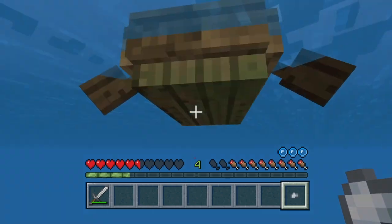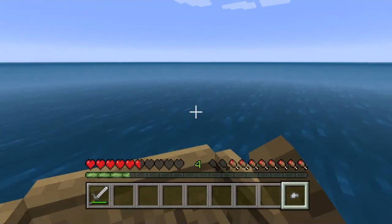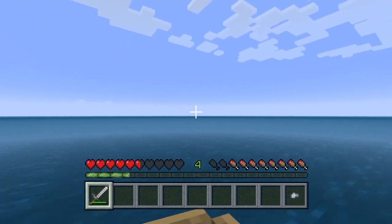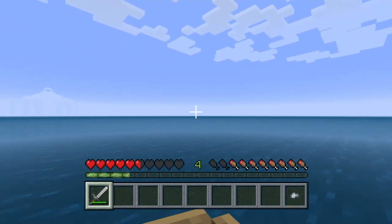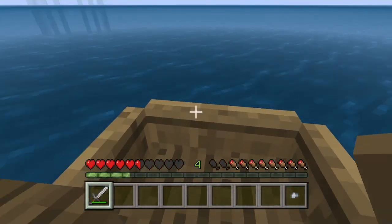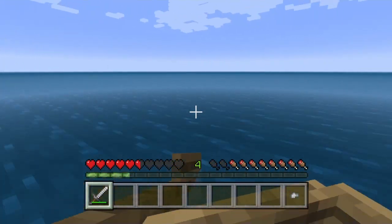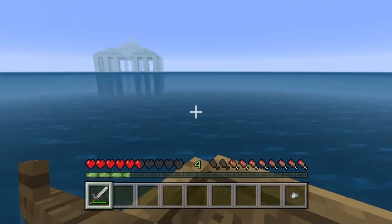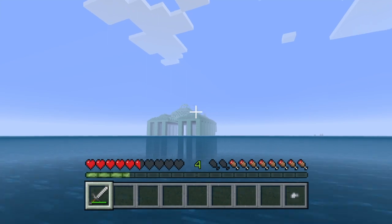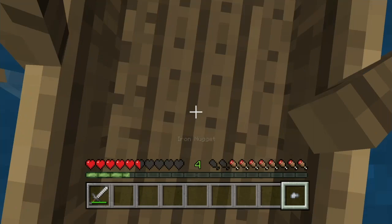I feel like I'm faster. Why does the bottom of the boat look green? I think my house is this way — I just think so. I forgot where my house is. There's no way for me to know, I don't have coordinates. It's pretty bland out here. Oh, there it is, I see it. I've came back with one iron nugget.